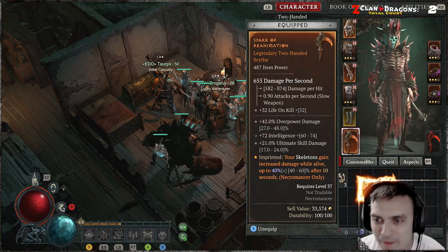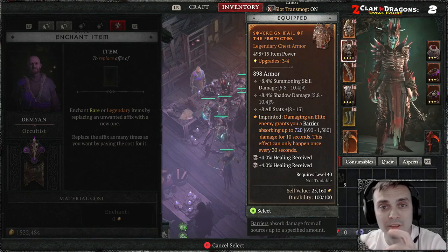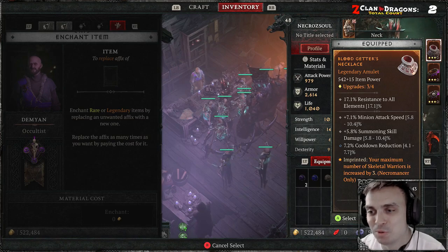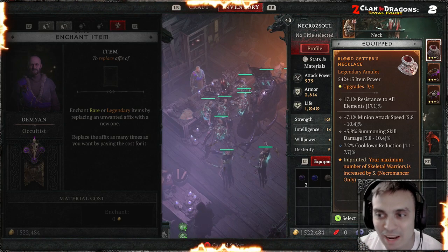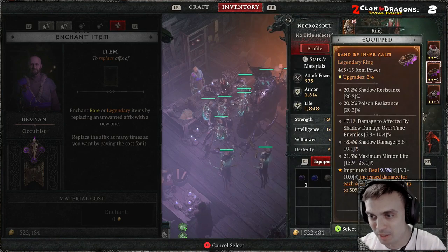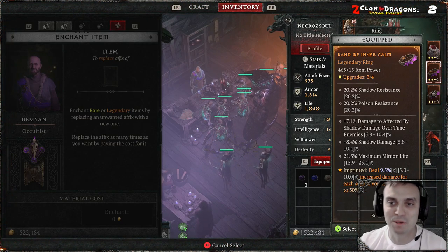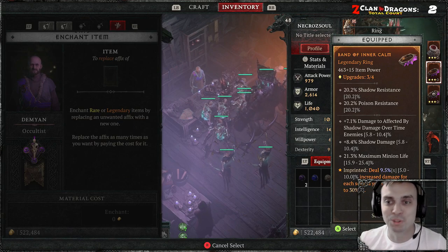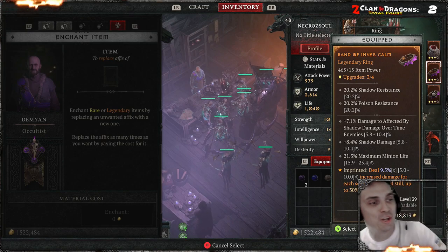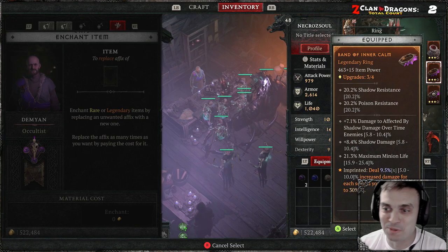For the affixes, I keep kind of confusing aspects and affixes. I personally love to focus on my minions, so anything that has minion attack speed, summoning skill damage, and minion life — that's my go-to. My build is focused only on my minions, and I'm like the punching bag or the guy who just curses left and right.